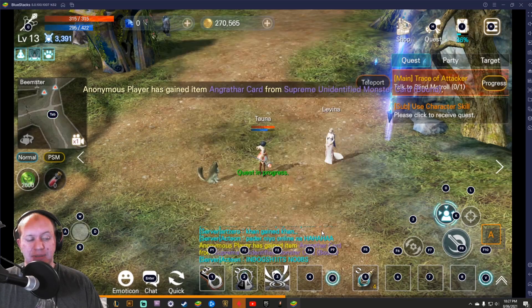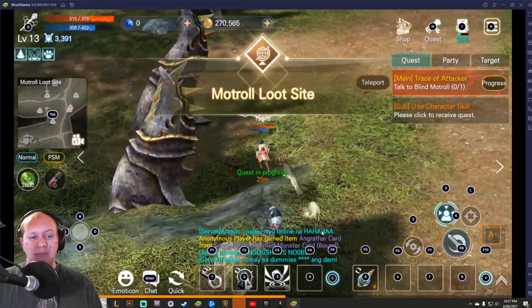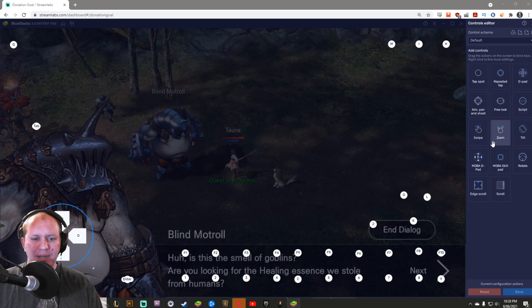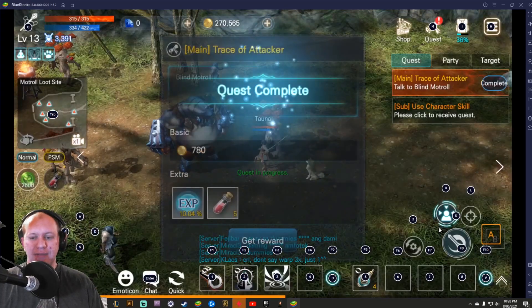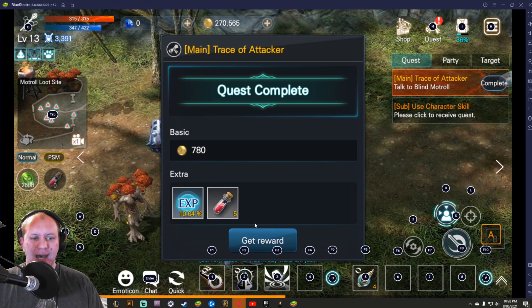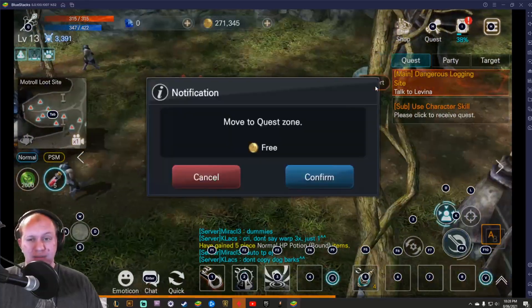Being able to play an MMO on mobile but switch over to BlueStacks and use the keyboard is really cool. All these buttons are customizable too — you can go in and change any key bindings or add things that are missing. The great thing is BlueStacks implements a lot of these by default, so you can easily get going. You can still use your mouse if you prefer.